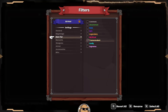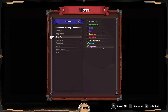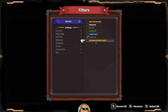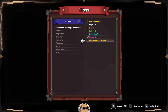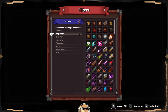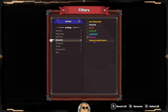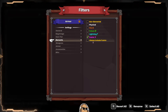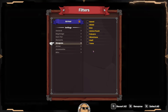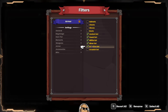We want godlies and supremes of course, just in case that randomly happens. We also want fusions, but do not check 'always include fusion' - if you do, it will pick up anything that is fused regardless of the upgrade range, including stuff we don't want. Only check that if you want everything fused that's on the ground, and we don't.